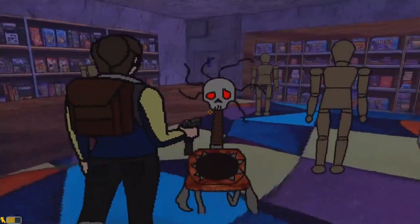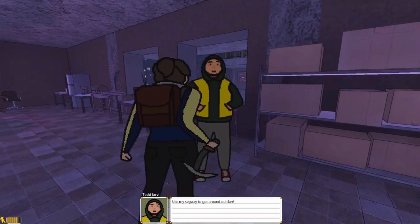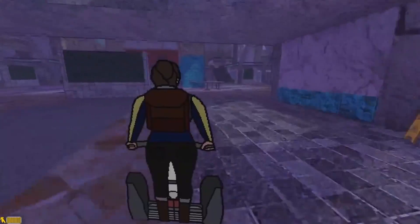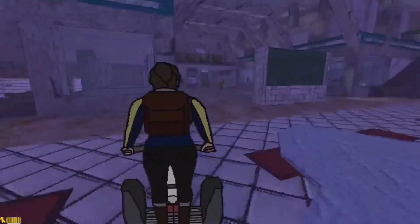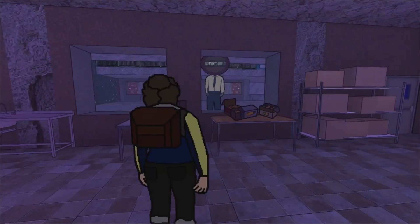Explore the frozen wasteland of a deserted island where the mall serves as a forgotten playground for the elite who fled to the skies. With shifting corridors and non-Euclidean passages, Eevee faces the red silhouette's warnings and dives deep into the mall's haunting memories.